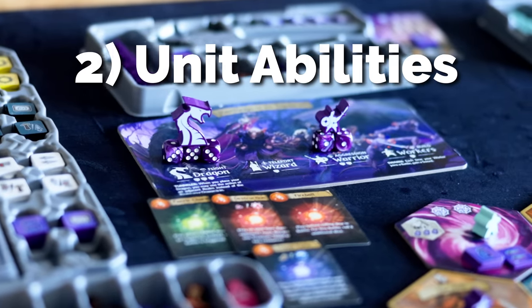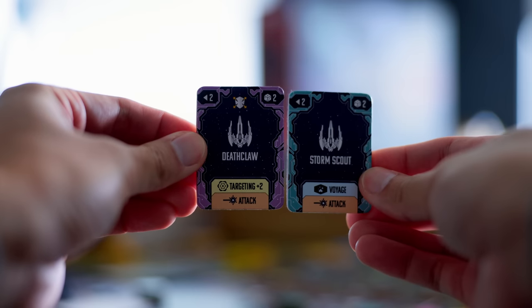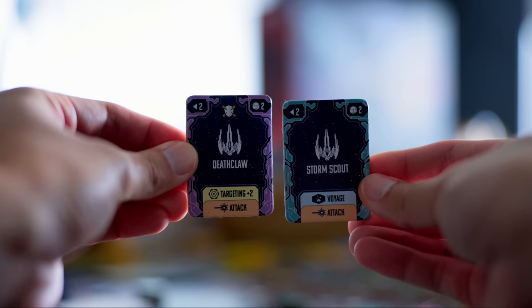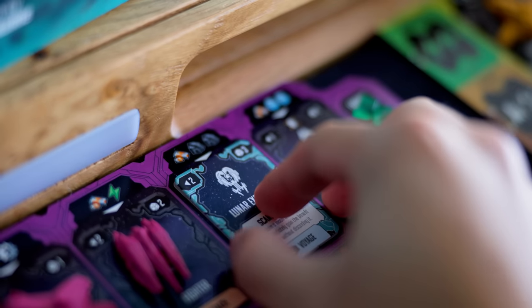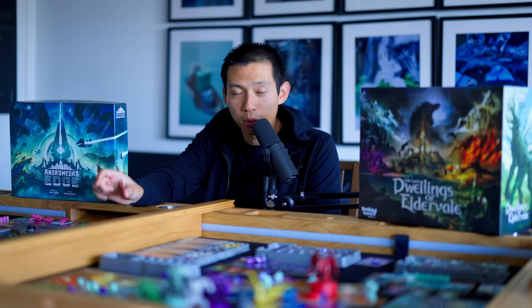Moving on to point number two: your dragons, warriors, and wizards all had one ability in Dwellings, but in Andromeda's Edge your ships are dealt random general ability upgrades, and you get access to a second ability depending on the type of faction you're playing. Some have shields, some don't, some have more range than others. I love being able to recruit a heavy cruiser like you would a dragon, but then take it a step further — level it up essentially — and give it an expanded ability.